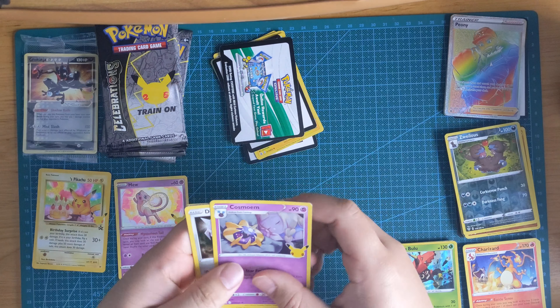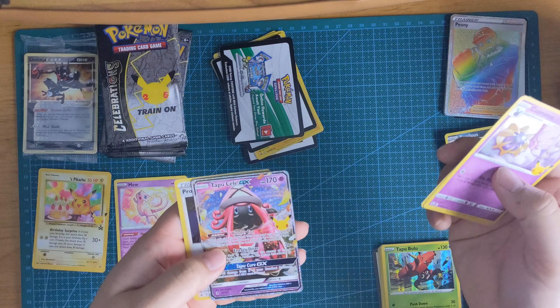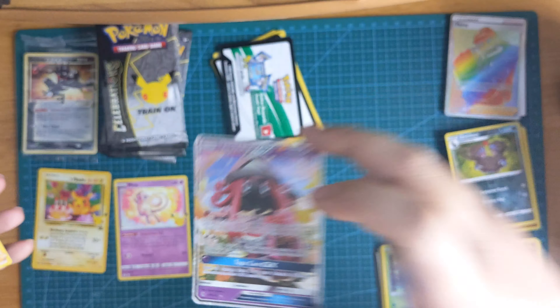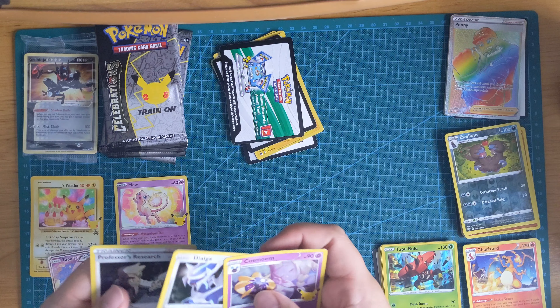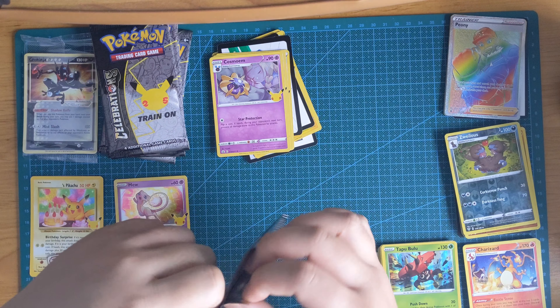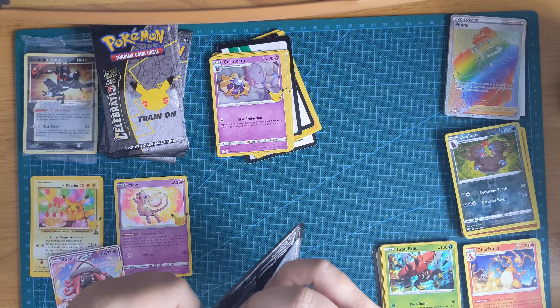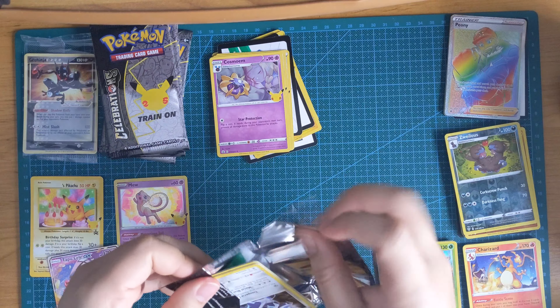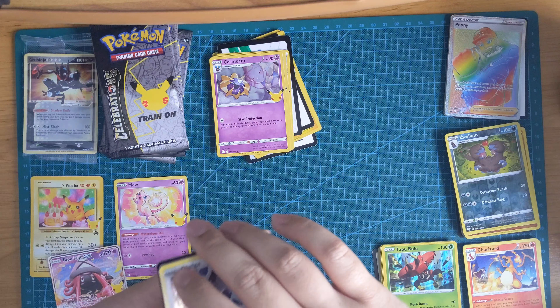Alright, Cosmoen — oh, a Tapu Lele! Apparently this one's really hard to get. That is awesome. Yeah, I think when I saw it, it was like one in — I don't know, some stupid number. But that's awesome — hope I get some more cool stuff.